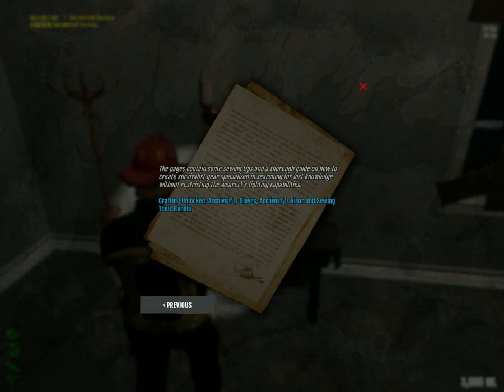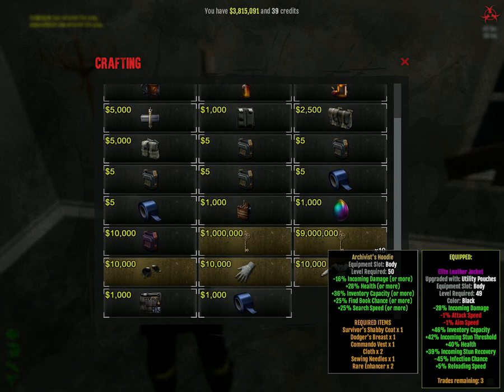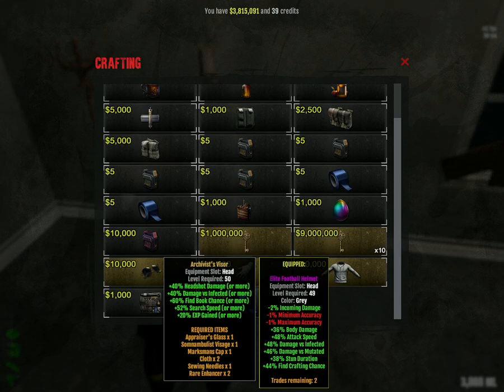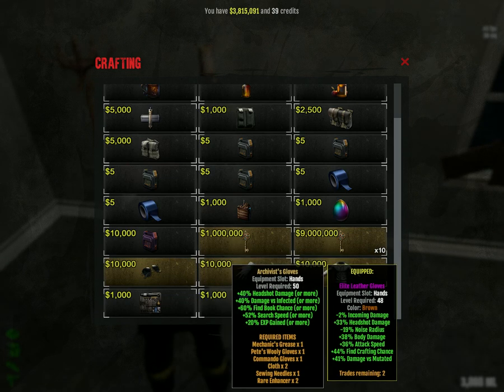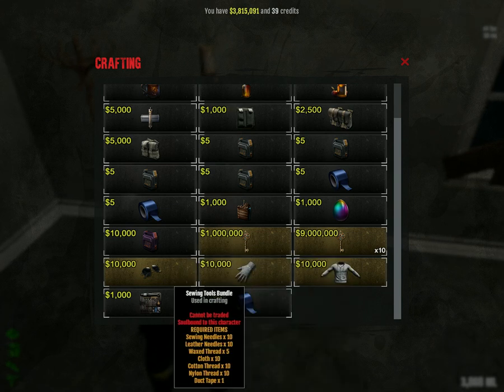We have three craftable items. There's also a fourth item — the sewing tool bundle — which I'll cover in part two. We have unlocked the craft now; the craft is only dedicated to one character. The three items are: the body piece, the gloves, and the head piece. They're useful for finding blueprints, like at Commerce. It's not that expensive to build out the Archivist gear. The sewing button is reserved for part two — subscribe for part two!